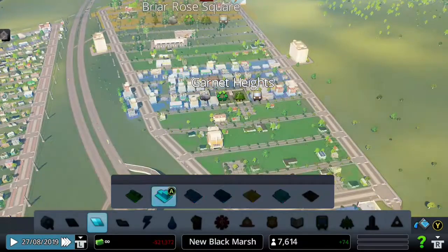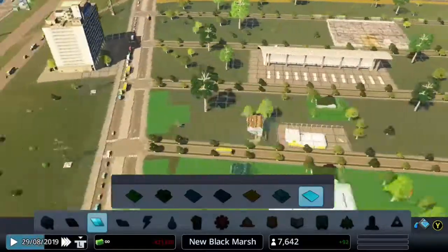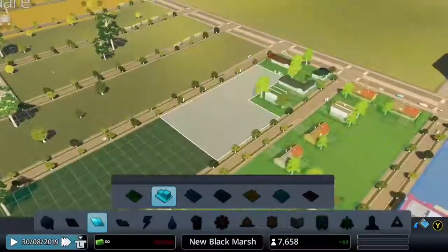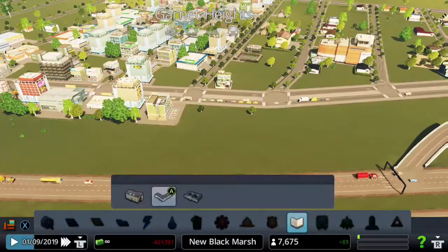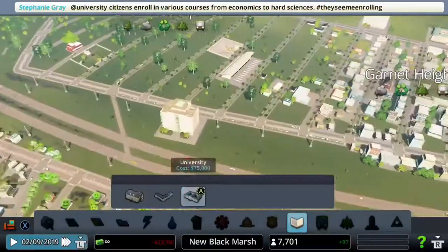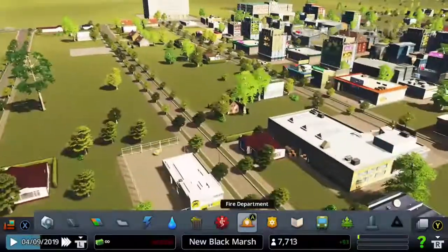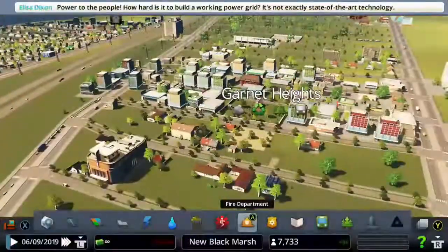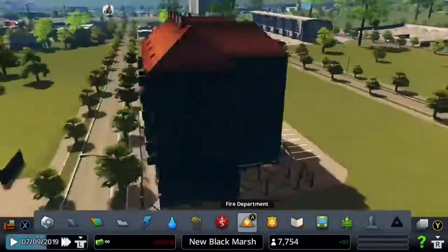We are going to be adding a few high-density commercial zones and replacing some of the low-density ones. High density helps increase population and also attracts young adults to live here, so we can build offices to increase trade and employ more educated workers. To support the high-density residential zone we also need to build a university to educate these young adults — universities have a wide range so they'll help a lot with happiness. Our university is now built and lots of people are starting to move in, growing our population at a fast rate.